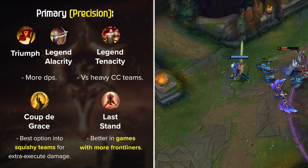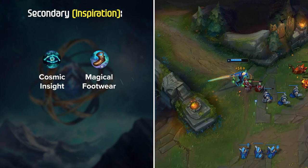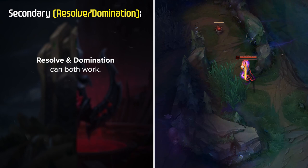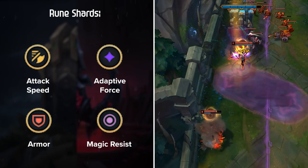For secondary runes, the Inspiration tree is the most consistent setup for Viego — Magical Footwear and Cosmic Insight are the go-to choices, and this is pretty much the only setup run by high elo and pro Viego players. Resolve and Domination can work as well, but they're not better than Inspiration in the majority of games. For Rune Shards: Attack Speed, Adaptive Force, and either Armor or Magic Resist depending on your jungle matchup.